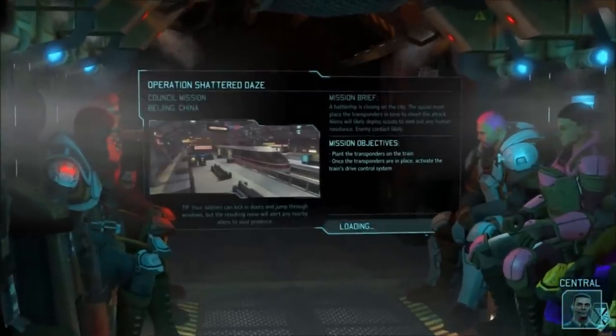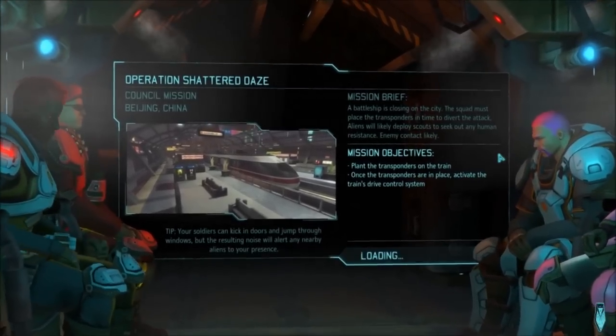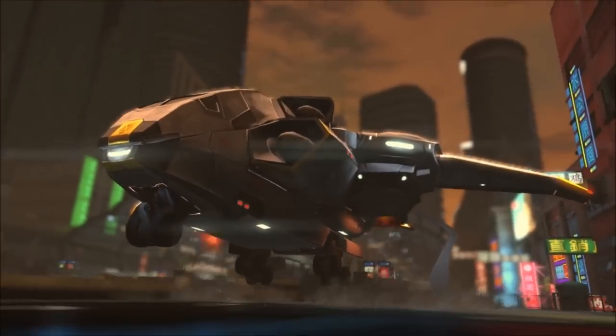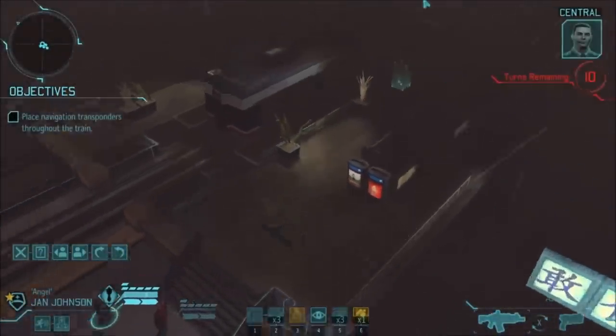Welcome to part 4 of the XCOM Impossible playthrough. This is Confounding Light, the second Slingshot mission, and I've broken this one out separately because it's an absolute nightmare.